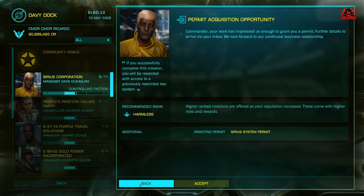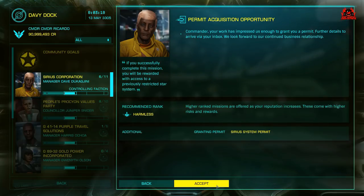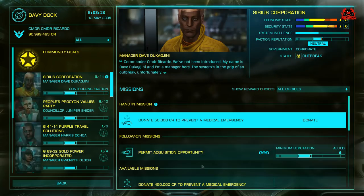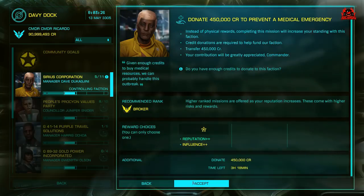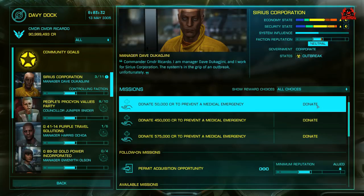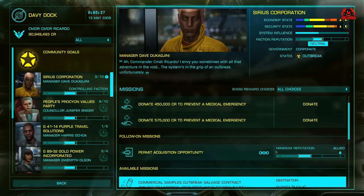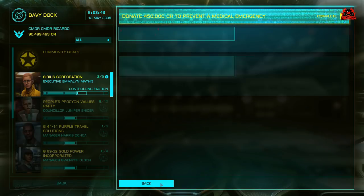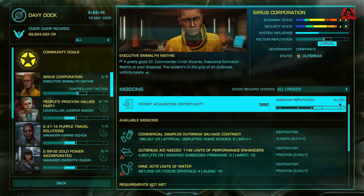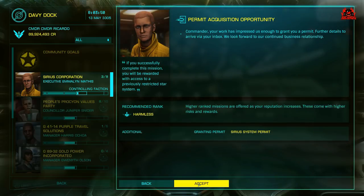There are several ways to gain your reputation when you drop into a system. Much like with the Engineers, you can rock in with all your cartographic data and sell it to gain reputation with the controlling faction — in this case the Sirius Corporation. You can offload mining materials, or you can do missions. Missions can start with donation missions where they ask for money because they're in some sort of dire political or medical catastrophe.